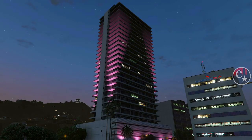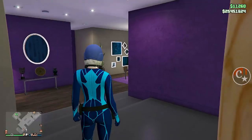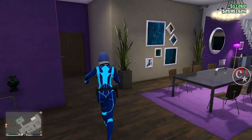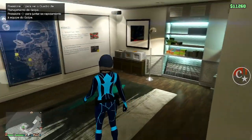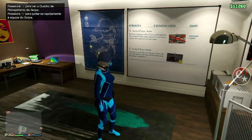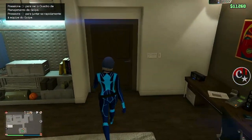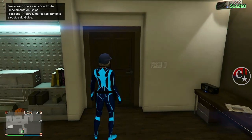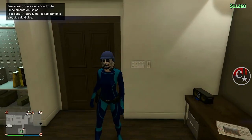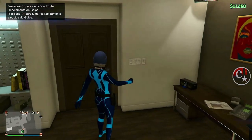Entrei aqui no Eclipse Tower personalizado. Aqui dentro a gente vai necessitar de ter nem que seja o primeiro serviço do Lester — que é o serviço da Fleca. A gente vai se aproximar da porta; vocês podem ver que aparece o menuzinho para entrar no serviço do quadro. Pressionar para a direita para entrar no golpe.